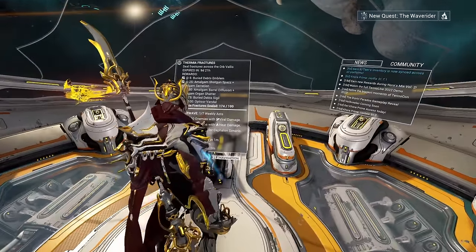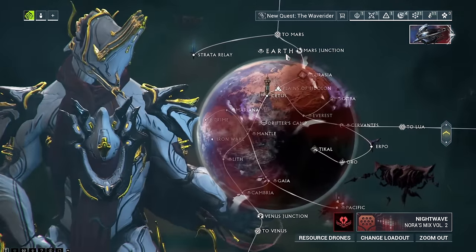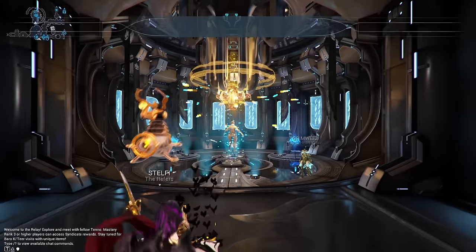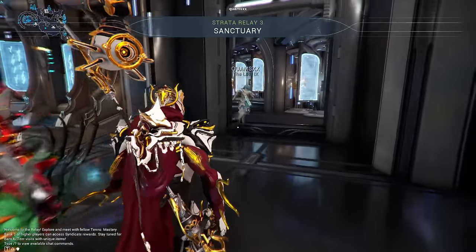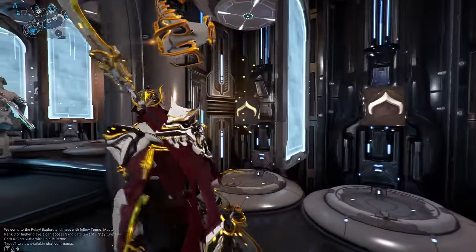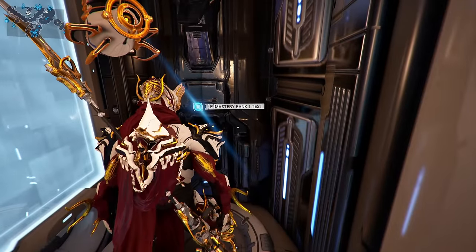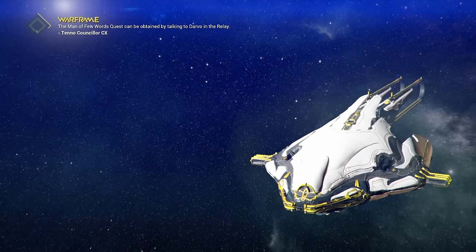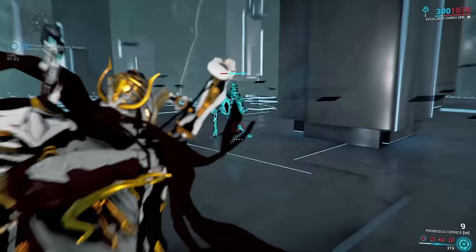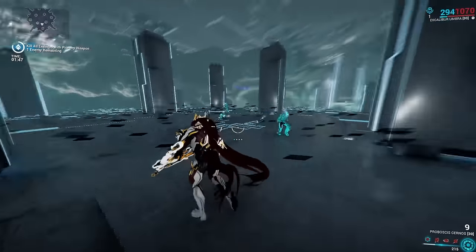Gladly, there's a nice little workaround. You can go to your navigation and go to any relay — for example, go to Earth, to the Strata Relay, hit escape, go to fast travel, Cephalon Samaris, and you will end up in a room where you can see all the mastery rank tests. You can go to the test — for example, mastery rank 1 test — and practice it there. So: get your mastery XP by leveling your equipment and finishing the star chart, and once you have enough, try the mastery test at Cephalon Samaris' place first.